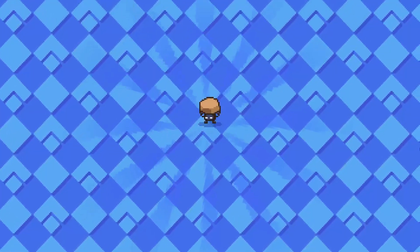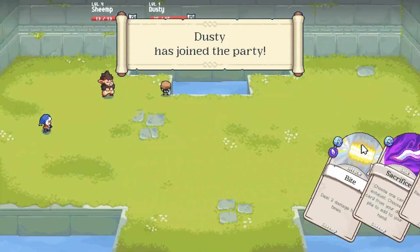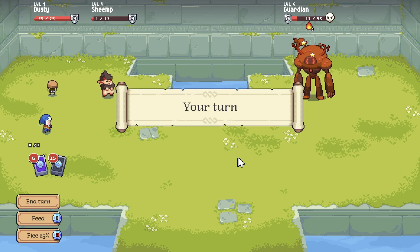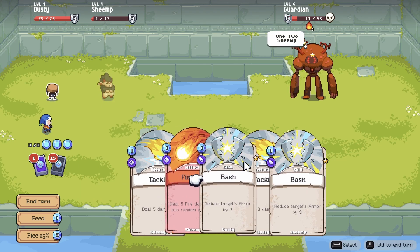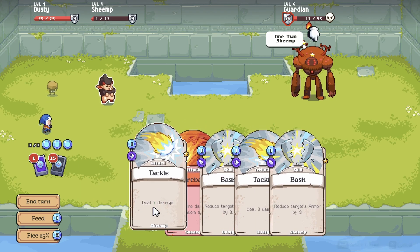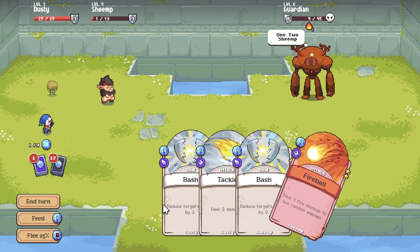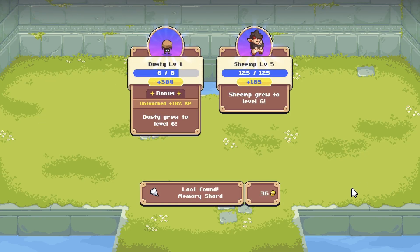Welcome to the team, Dusty. I've only had you for three minutes, but you guys know the joke. Now that I have a second friend, I decided to take on the first boss. These guys are tough — they have so much more armor than a normal enemy that wearing them down is brutal. I did not think we were going to take this one home, but the team somehow scraped by with both members blessedly surviving, though Sheemp ended the battle with only one HP. With all that experience, Dusty leveled all the way from one to six, more than doubling my total party level.